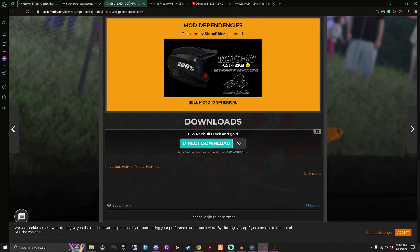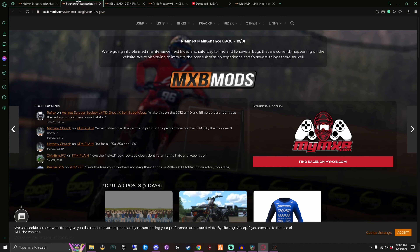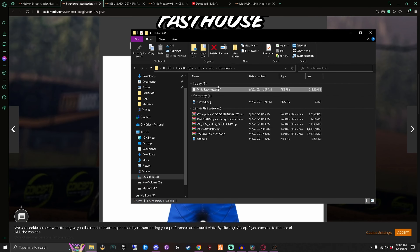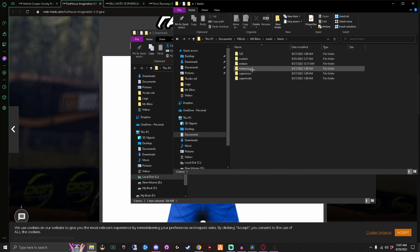I believe I have the Belmoto 10 - if not I'll redownload it just to show you what I'm talking about. Now that the track PKZ is downloaded, you're going to come back over here and click on Tracks within your Mods folder. By default you only have Enduro, Motocross, Supercross, and Supermoto folders.